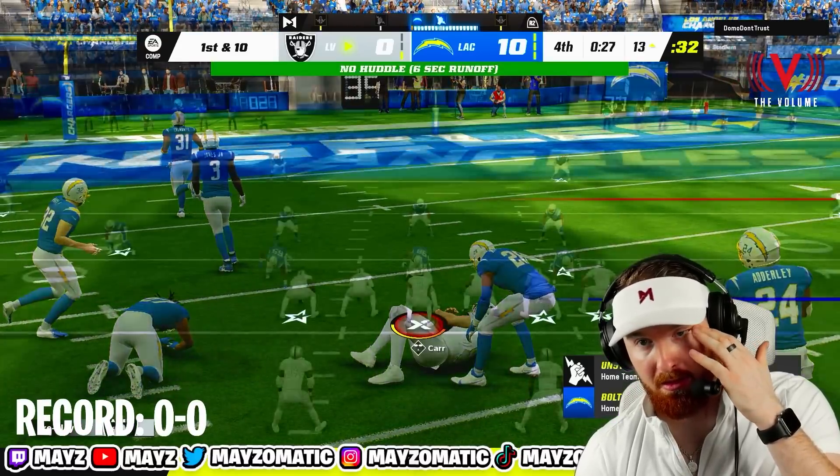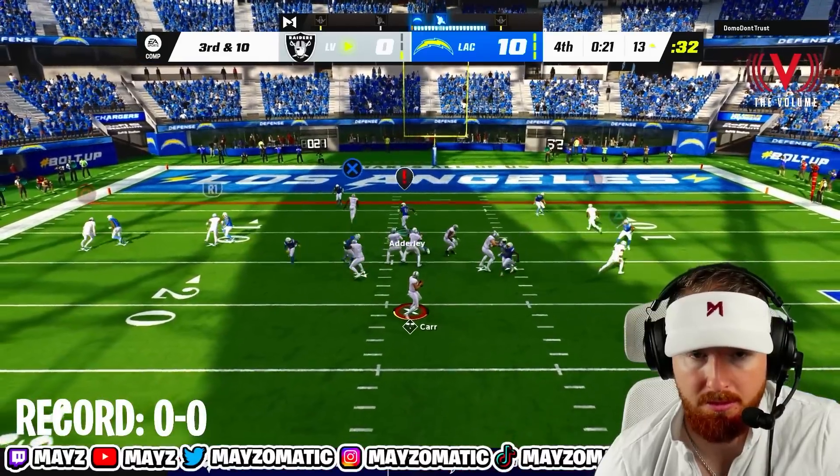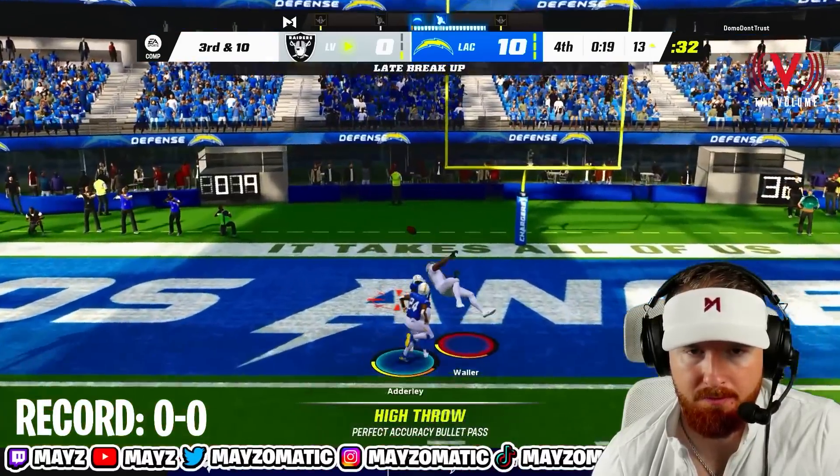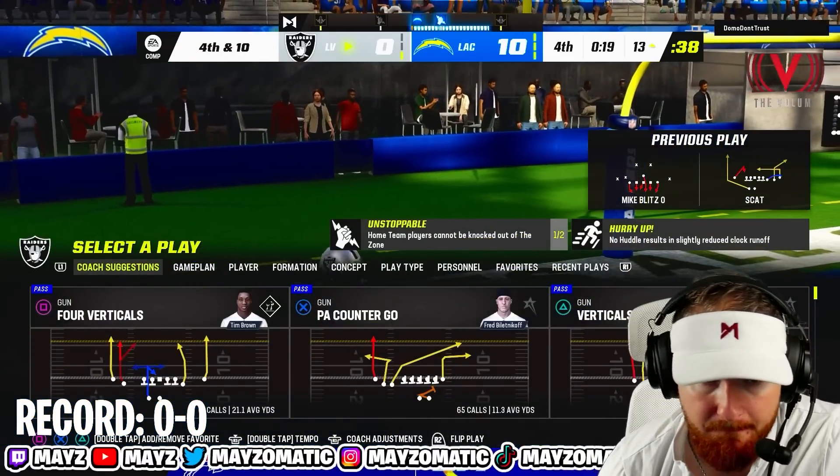We'll spike it and kick three — actually no, we'll go for seven and try the onside kick. Darren Waller, he's got no abilities — how about you catch it? We gotta get an onside kick anyway, we'll try our best.